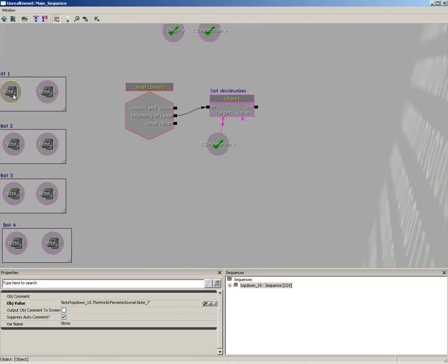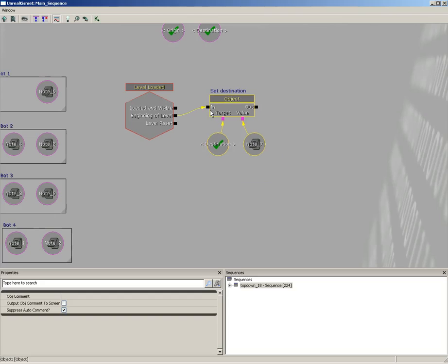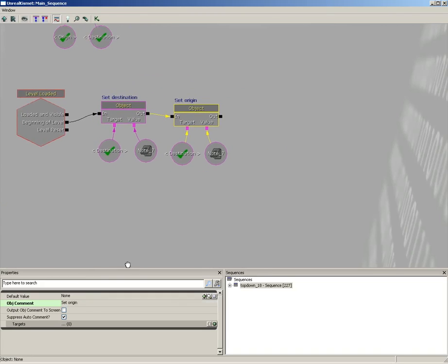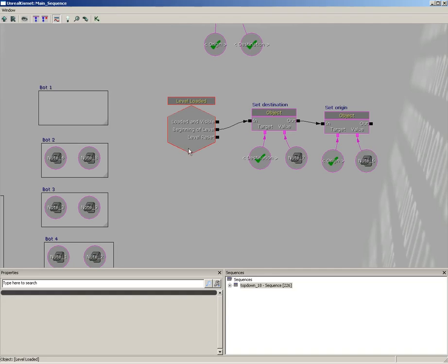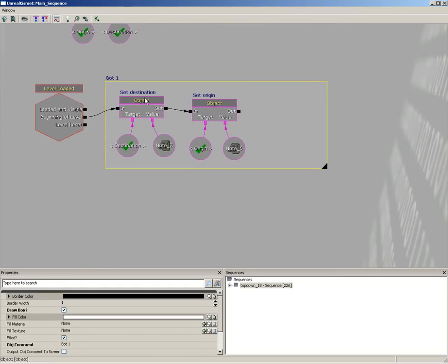For bot1, we can grab either one of these variables and use it as our destination. Now let's grab everything, hit Ctrl-C, Ctrl-V, move it over, and we're going to set the origin. Take our object comment and set this over to 'set origin.' Take our named variable and change the find var name to origin — pretty easy. We'll delete out node actor 7 and we have node actor 6 that we'll plug in over here. We can get rid of our comment or move it to surround this set, so you can keep track of who you're spawning.